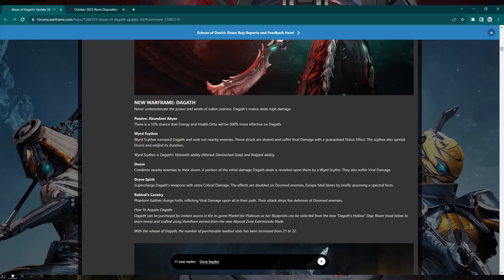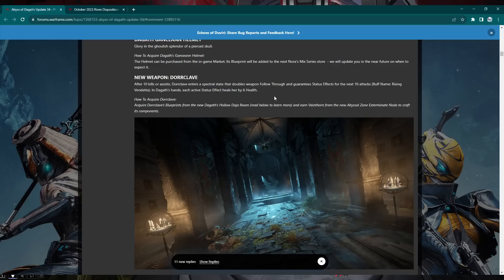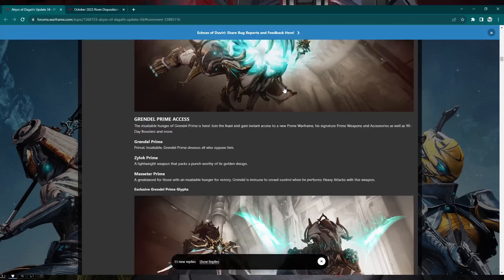The Dagath frame looks good — we'll have a build video probably tomorrow. Her passive is like a mini Arcane Energize. Her first ability is basically a viral Aqua Blade with extra effects. Her second ability, Doom, is a debuff that can spread to nearby enemies. Grave Spirit is a crit damage buff, and when she dies she becomes a ghost — the ability goes on cooldown instead of dying. Rakali's Cavalry is basically the four horsemen of the apocalypse, running over enemies and dealing tons of damage.